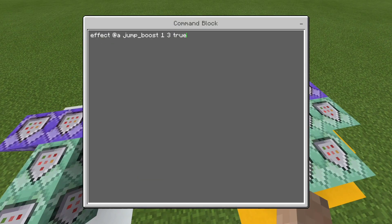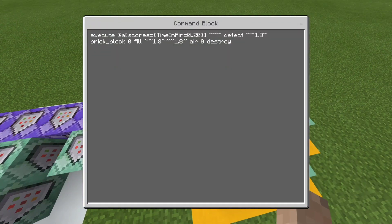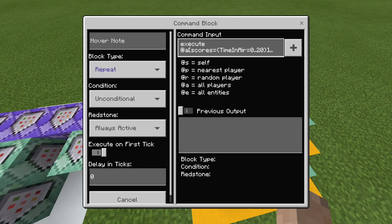This is the jump boost command, and then after this is the brick breaking command. Execute at A, scores equals time-in-air zero to 20 — so if you've been in the air from zero ticks to 20 ticks, it will allow you to break the brick. Detect tilde tilde tilde 1.8 tilde, brick block zero, fill tilde tilde tilde tilde tilde tilde 1.8 tilde, air zero, destroy. This destroys any brick block you are touching as long as you've been in-air for less than one second.